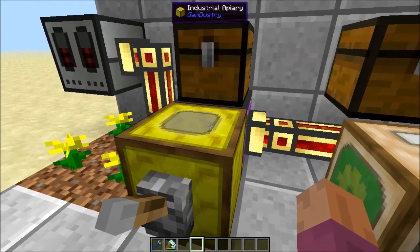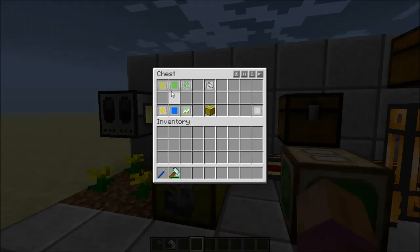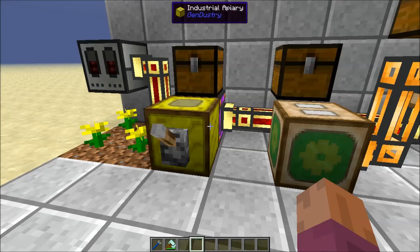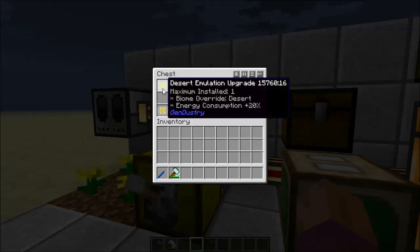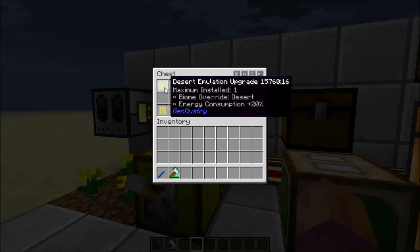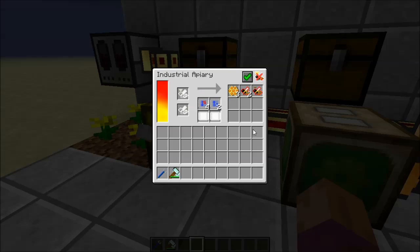What the emulation upgrades do is they basically trick the industrial apiary into thinking that it's in a specific biome. Before, we had to add a bunch of different upgrades to try to emulate the desert — putting in humidity upgrades and such to make all of the bees think they were in a desert. But in some cases it still wasn't successful because they wouldn't give you the certain drops they needed. So this is basically just one upgrade that says you're in a desert, or plains, or jungle. They do come with a 20% increase to your energy consumption, so use them wisely. But thankfully you just need one, which is helpful when trying to breed certain breeds of bees.